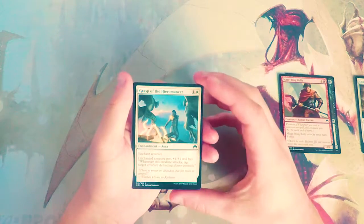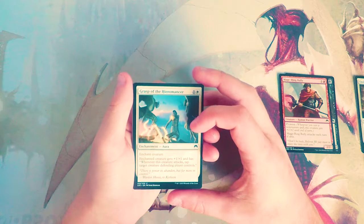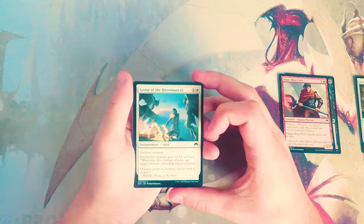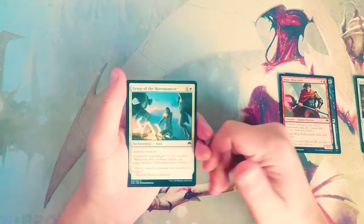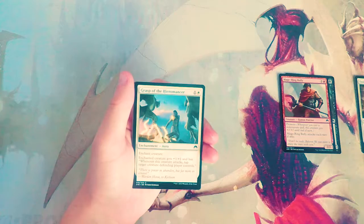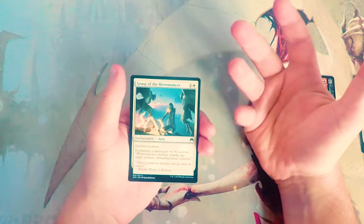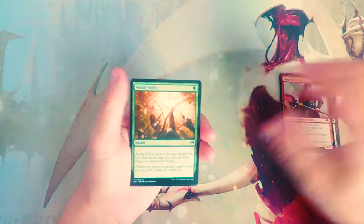Grasp of the Hieromancer is one and a white for an Enchant Creature. The creature gets plus one plus one and has: whenever this creature attacks, tap target creature the defending player controls. I don't like it as much on an enchanted creature — I always give Auras a bad rap. There are definitely some that are great, but it opens you up for a two-for-one, so for that reason I don't particularly like that card.